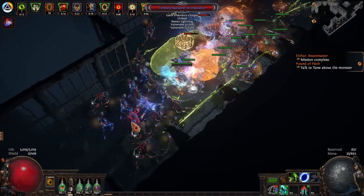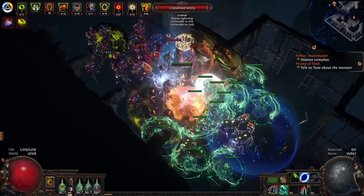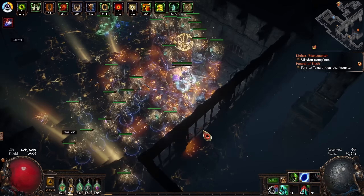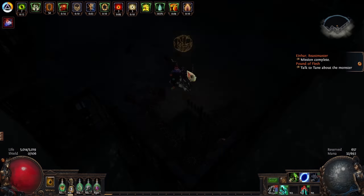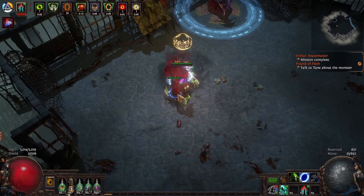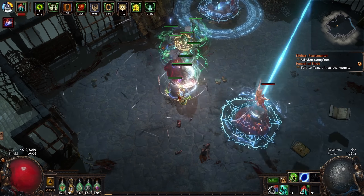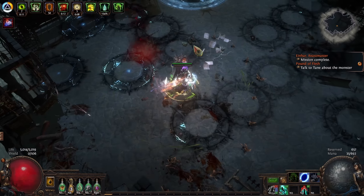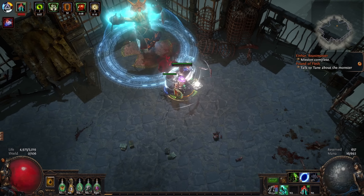It's also important to remember that resistance is applied both to hits and damage over time. Fire resistance will help you defend against an enemy's fireball, and it will also help you defend against the ignite that fireball inflicted. It might also help prevent yourself from burning to death using Righteous Fire. This is also why, for any build such as Wretched Fire or Death's Oath that damages themselves with their own skill, stacking maximum resistance matching the type of damage you're taking is incredibly effective.